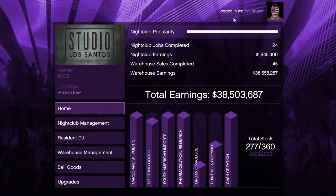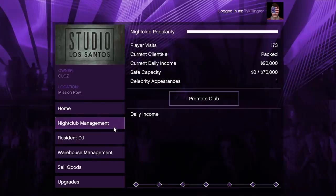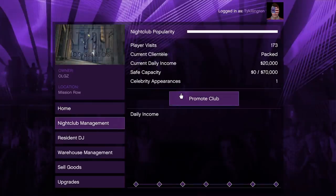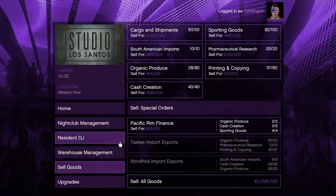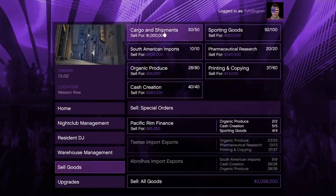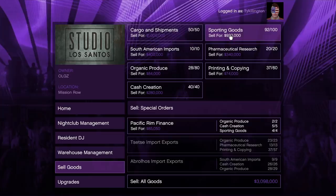If you want a more detailed video on the popularity trick, let me know in the comments. Every few hours, go collect your cash from the wall safe in the nightclub. I've made almost two million dollars off the wall safe cash — normally it's $70,000, but Rockstar puts it on double money a lot so you get $140,000. It takes several hours to max out.